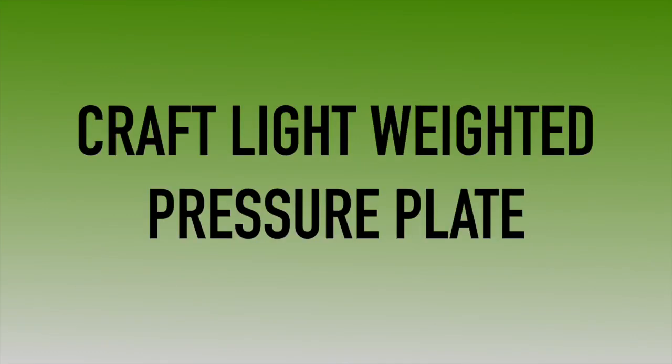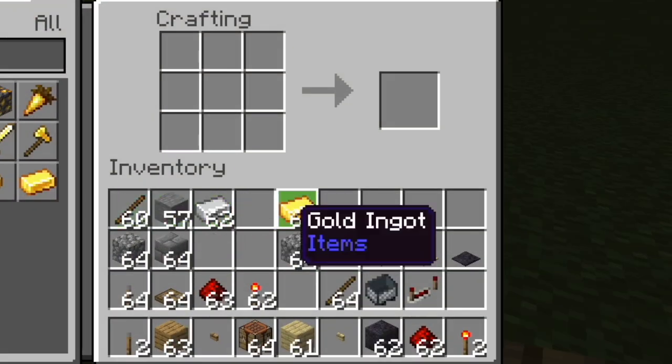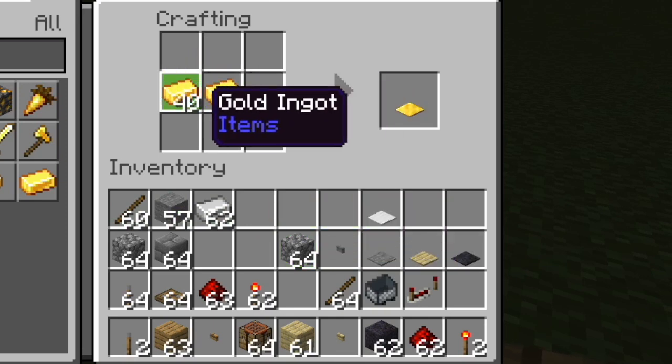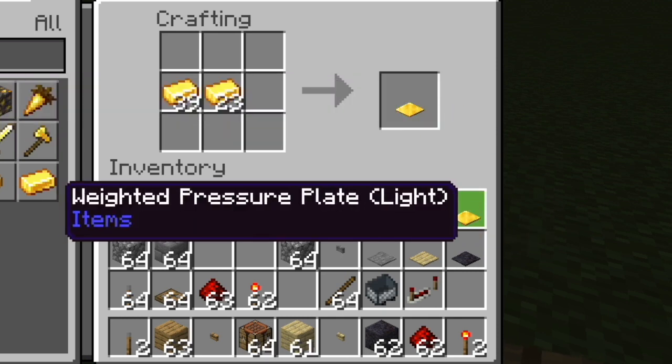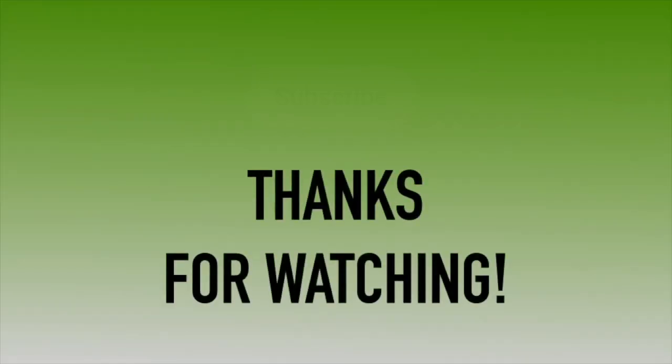You're going to craft a light weighted pressure plate. Here's my crafting table — right click on it. I'm gonna get a gold ingot, put one right there in the middle in the first row, one in the middle in the second row. And look at that, now I have a light weighted pressure plate.